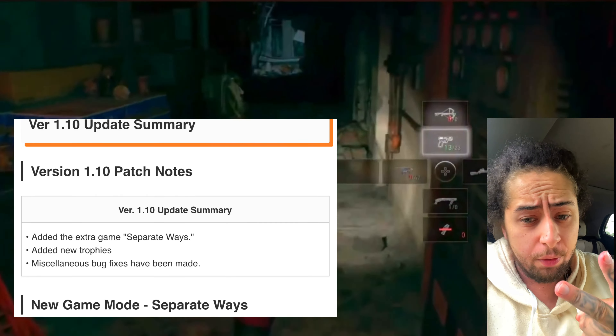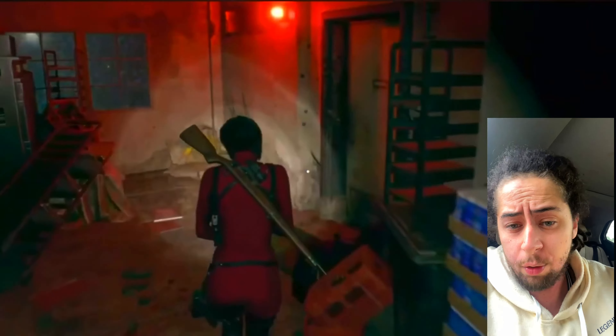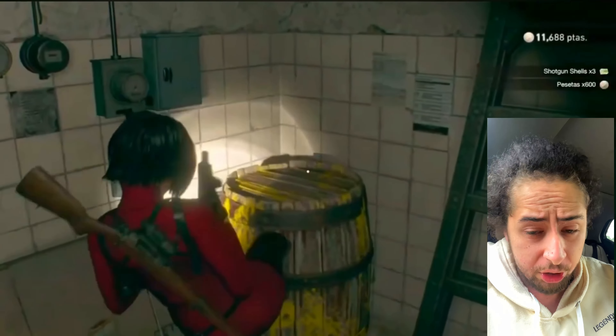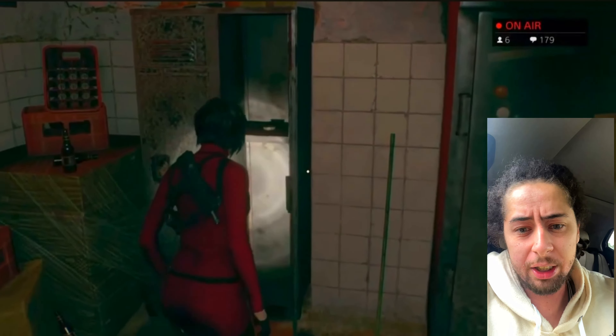Within update 1.10 they added Separate Ways, they added trophy support for it, and they also did numerous bug fixes. I'm not sure what glitches are working in Resident Evil 4 — if you know any, comment down below. I would love to know what glitches are working right now after update 1.10 because I really don't know too many glitches here.